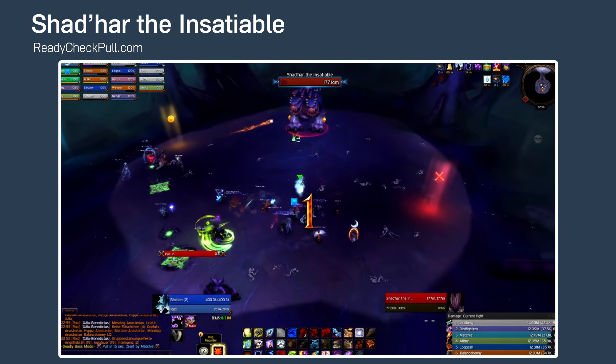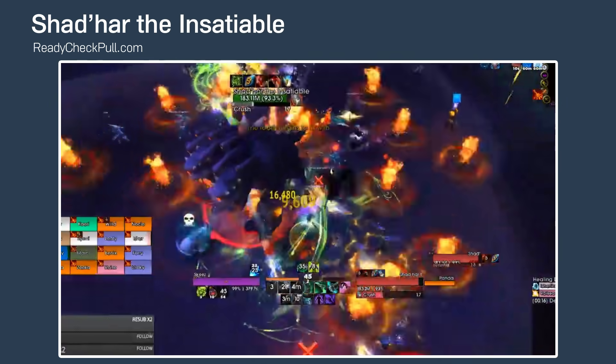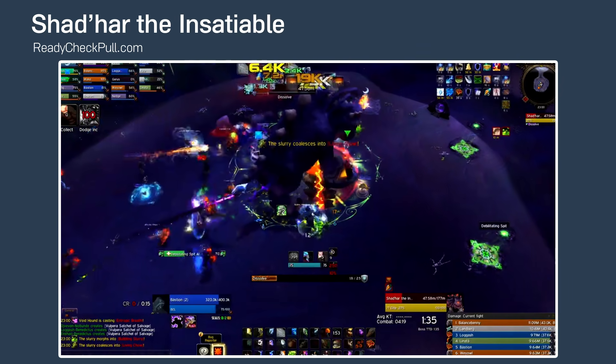Alright, I guess we're pulling. What's up, this is Jimfro from Ready Check Pull, and this is the need-to-know guide for normal and heroic Shadhar the Insatiable. That name sucks, so we're just gonna call him Chad.